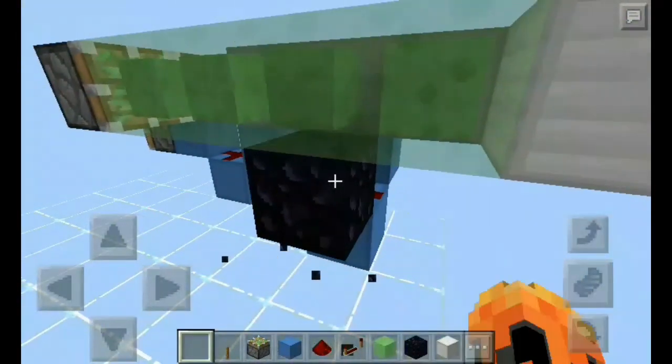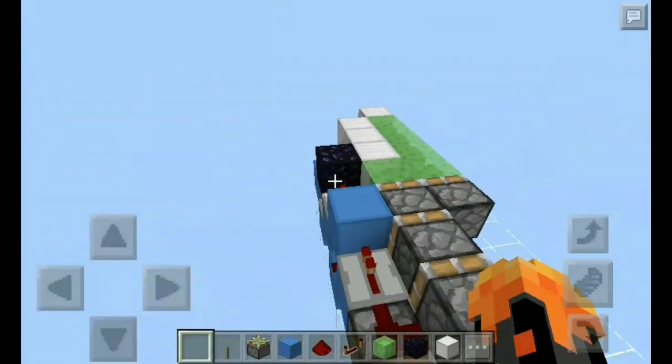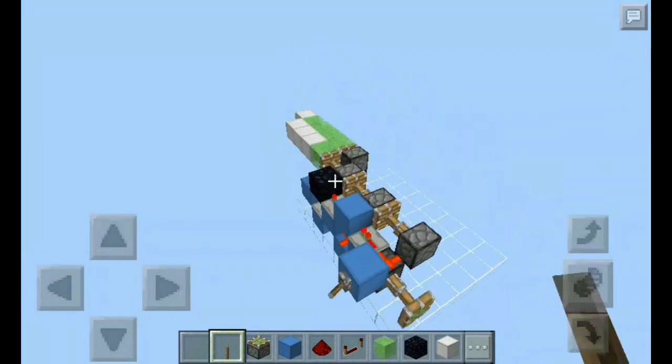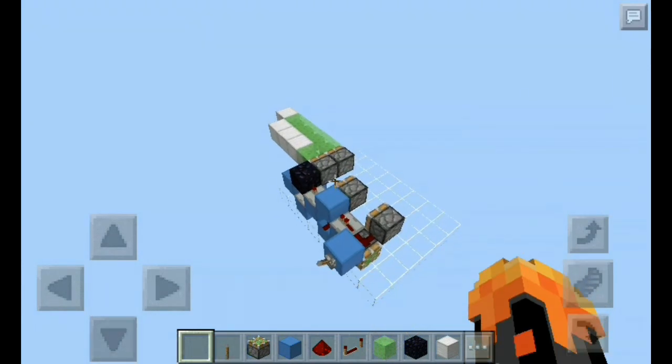And these sticky pistons right down here. Place your input block right here and your lever. As you can see it is fully working. That is the opening circuit done.